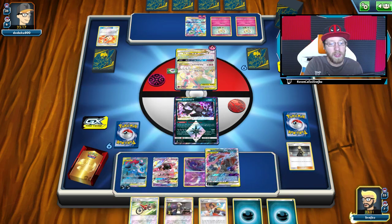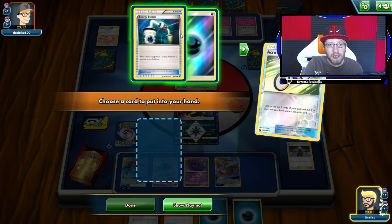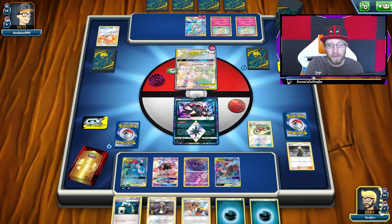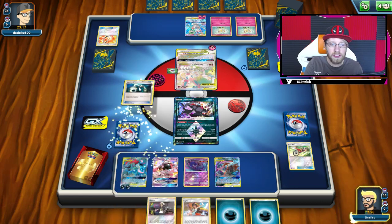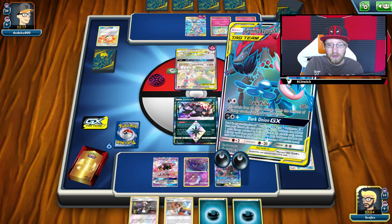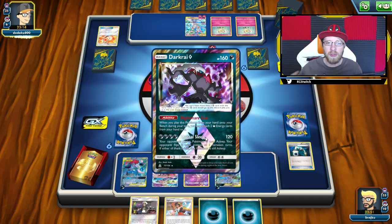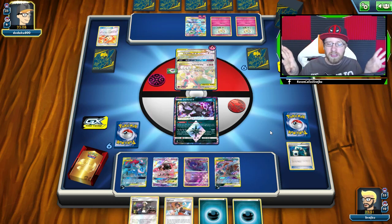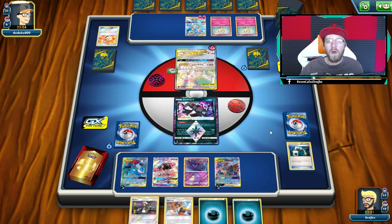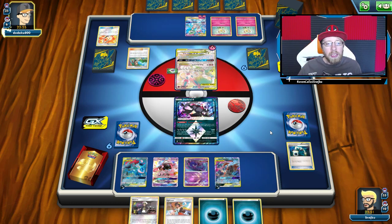Acrobike — I don't have a Guzma for next turn. Incineroar would be great but it's not there. I can take Energy Switch. You can see turn after turn we slowly build up. I'm gonna play Energy Switch and switch this energy right onto the other Greninja Zoroark, so if one gets knocked out I can still use the remaining energy. It's the same principle as playing Gardevoir tag team — you always want energy spread so if something happens you don't have to spend two turns rebuilding your board.